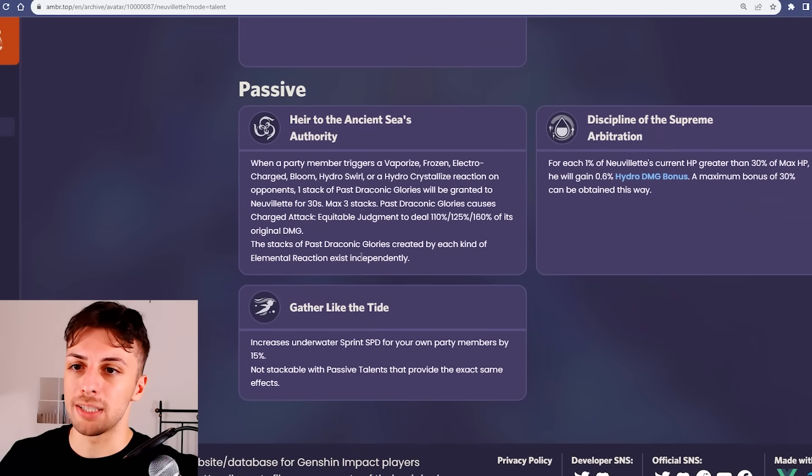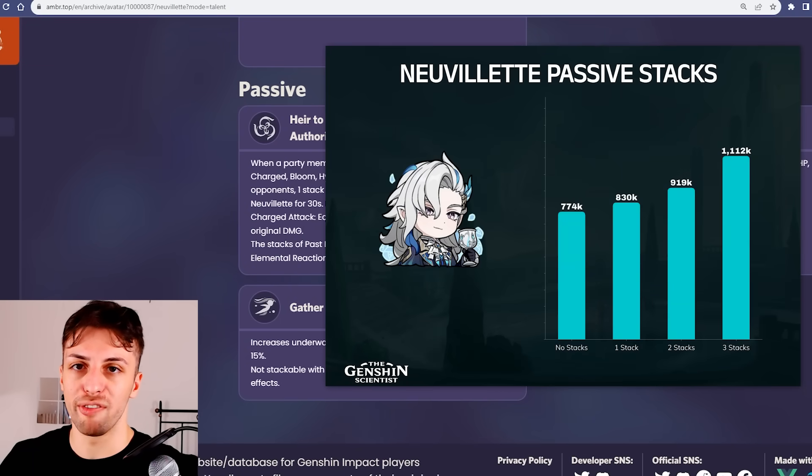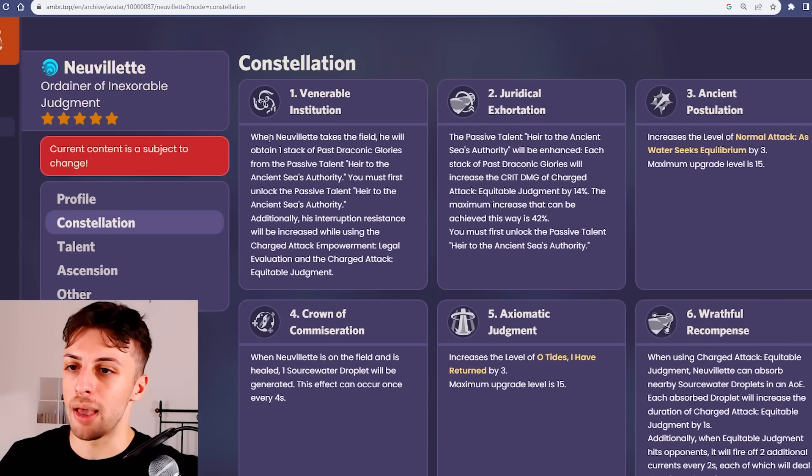Normally, in order to maximize the effects of his first passive, which is by far the most impactful part of his kit in terms of damage increase, you will need to bring four different elements on the team, because you will need to trigger three different hydro reactions to get three stacks, which will grant you a 160% damage multiplier for his charge attack. Constellation one makes it easier to achieve by giving him one stack for free, and this increases his team flexibility as well as potentially his team damage output.